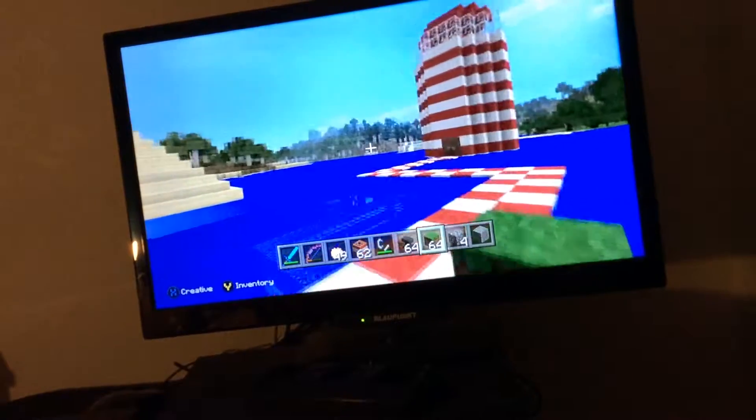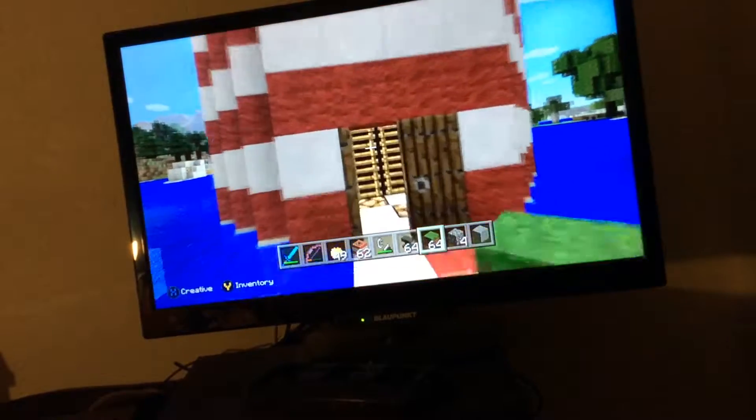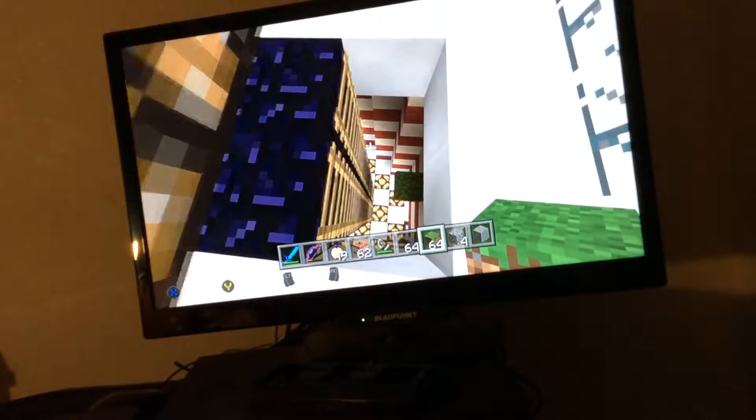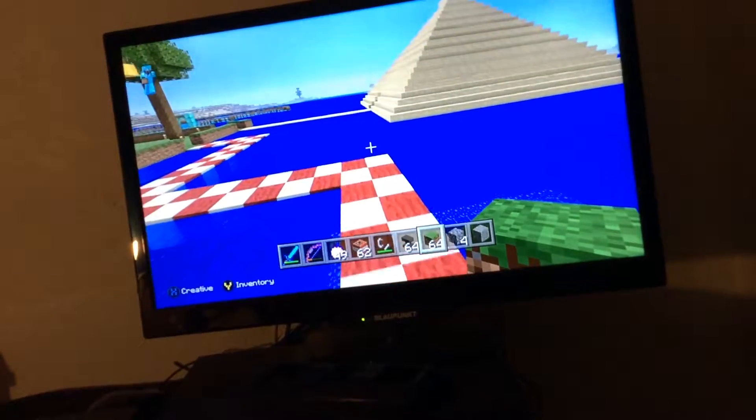Let's go to the lighthouse. The lighthouse was quite hard to build. I'm going to be out of breath in two seconds — okay, I'm out of breath. Why is the ladder broken? I can't be bothered to fix that now. Let's go up here — we've got a little light. Why is there a grass block there? Let's just go to my temple.